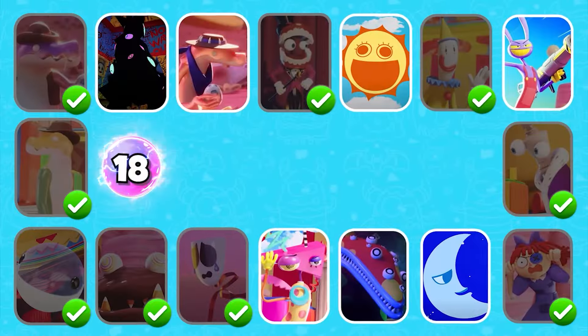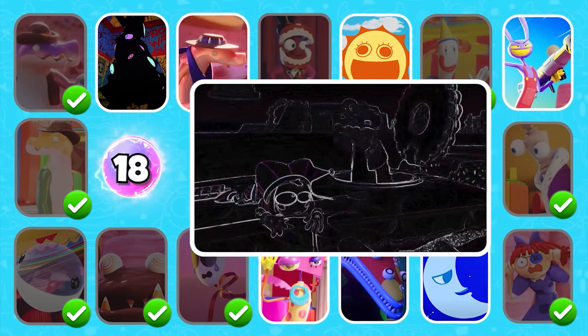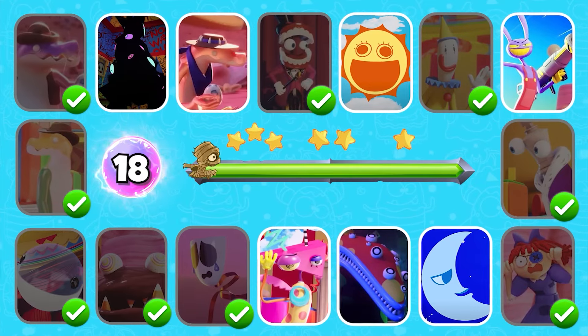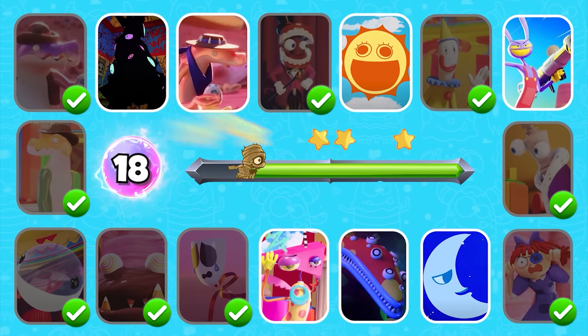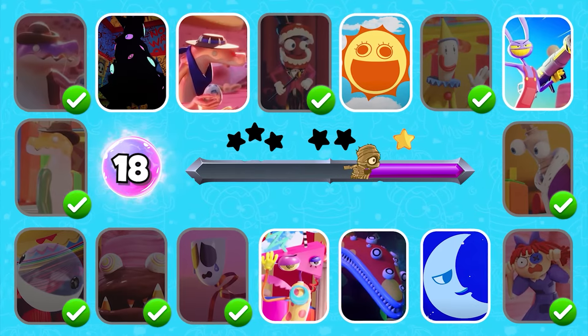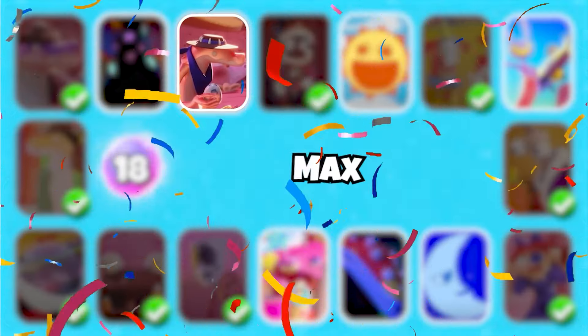Level 18 — which character does this voice make you think of? Gotcha — the arms are broken up. Correct.